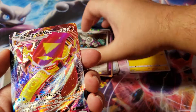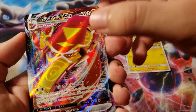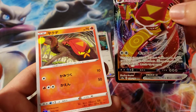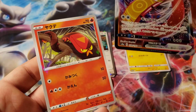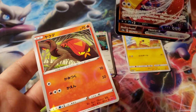Ooh! Centiskorch VMAX! Okay, this is one of my favorite Pokémon from Gen 8, so I'm not mad. And then we got... that's the oily one. So if you can see — the glossy or whatever you want to call it — the foil on this. I don't know why it is the way it is, but I like it. I don't know why people either hate it or love it, but it's a cool holo.